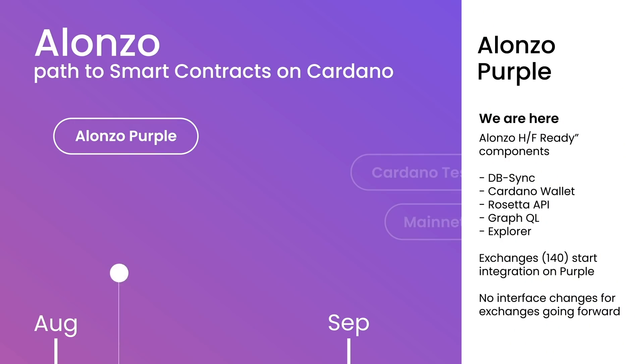Outside of our main node delivery, we have several critical components that have to be ready first, and we're bringing them up to speed. This includes DBSync, Cardano Wallet, the Rosetta API — which is used for integration with the exchanges — GraphQL, and Explorer.